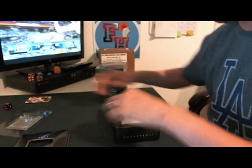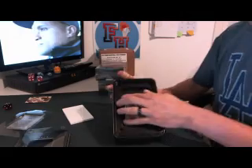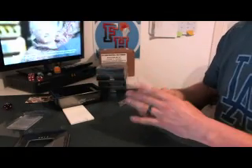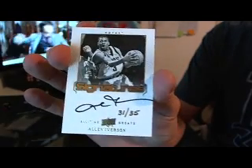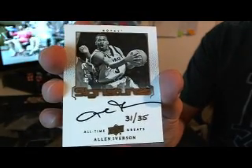There will be a preference if we run this back. The guys that bought into the first one would have first dibs on getting into the second one for sure. I'm not gonna run into that problem like we did last time. Here's a gold number to 50, 20 out of 50. There you go. The base number to 99, another one. And the auto — it's 31 out of 35. A little off the card there, pretty nice. Allen Iverson, 31 out of 35.